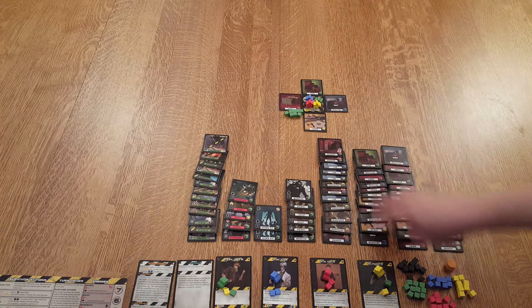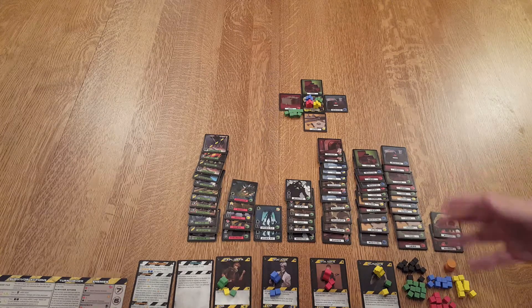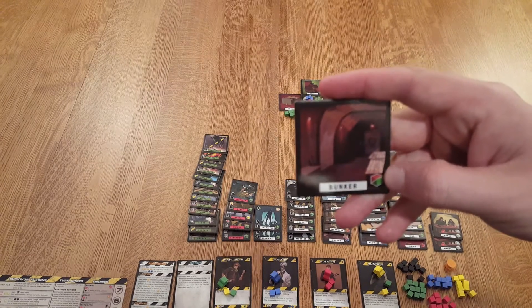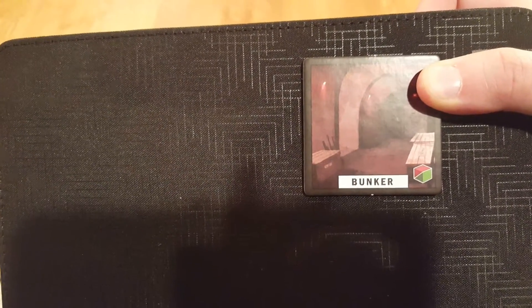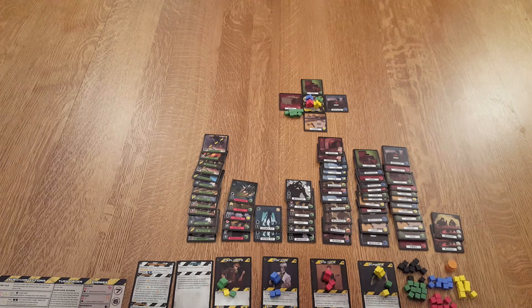You also have somewhat more special but still basic tiles — multi-resource tiles. For example, the bunker: you can either get a red or green resource from that tile, and you decide when you actually gather. There are three types: bunkers give ammo or food, labs give medicine or food, and workshops give scrap or food.